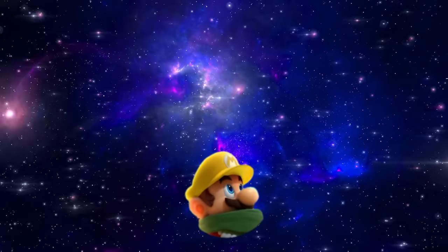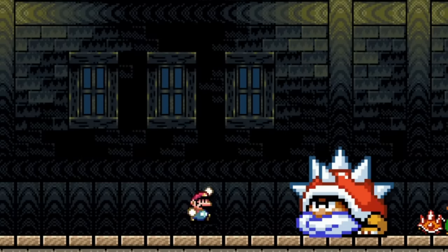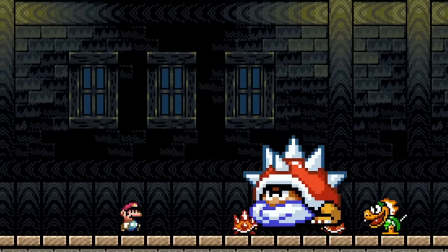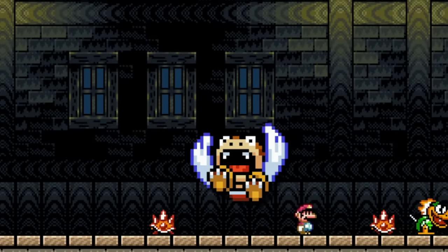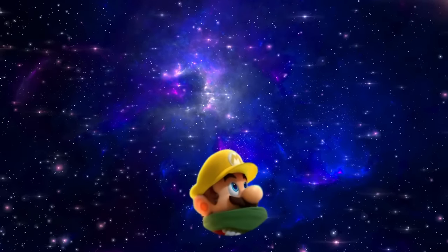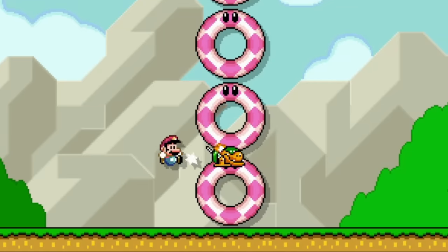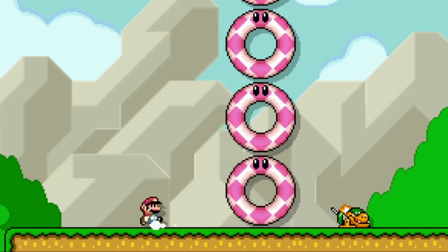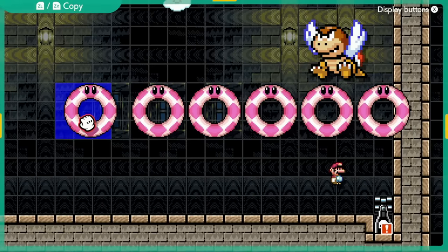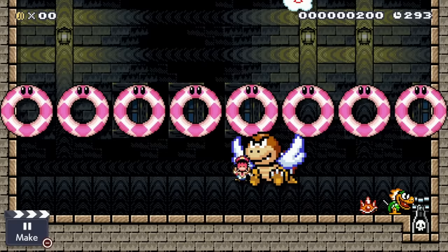However, there was one big issue. When you hit Boom Boom for the first time, you can just wait for him to get back on his feet and jump on his head again, and that makes the boss way too easy and cheesable. So to fix that issue, I used BUMPERS! And that's because in Mario Maker 2, bumpers allow enemies to go through them but not Mario. So I placed a bunch of bumpers all over the arena, which actually prevented Mario from cheesing the level.